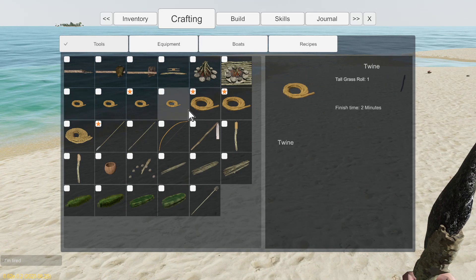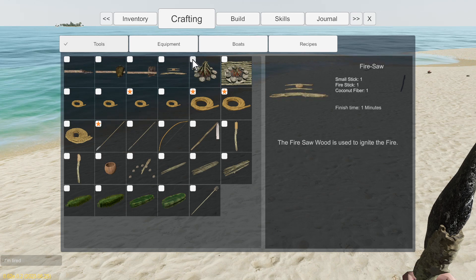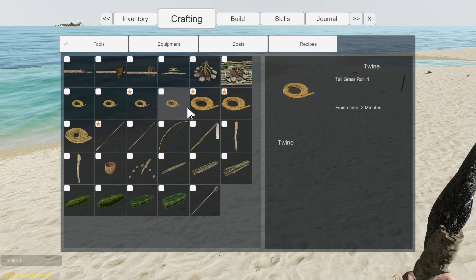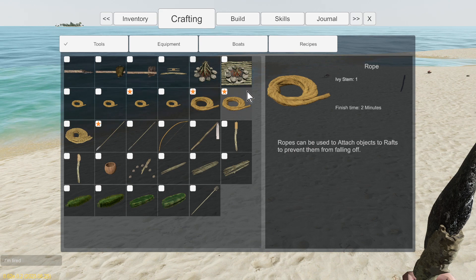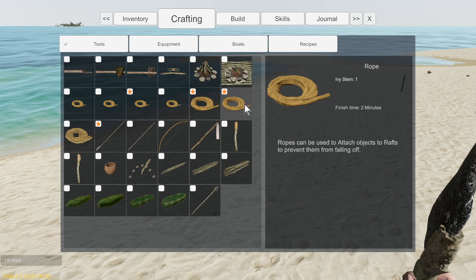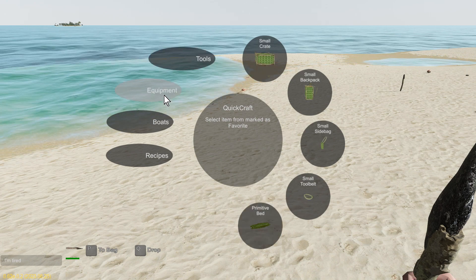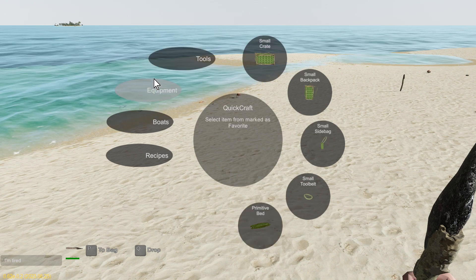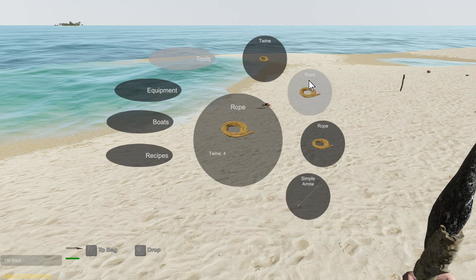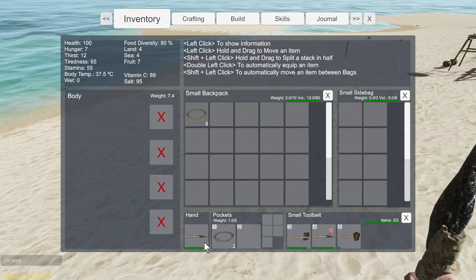Going into our crafting — if you don't know about favorites, these will be favorited by default. You just have to untick them. I think there are like four or five is the total max you can have. Just make sure that one's favorited, and then you can hold down C. Your favorites will come up and it's got the tools but you've also got your equipment, boat pieces, and recipes.